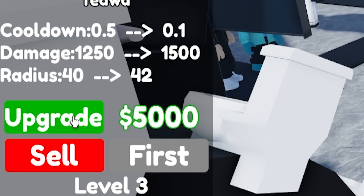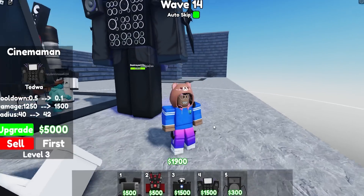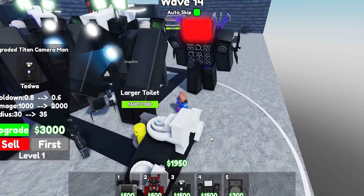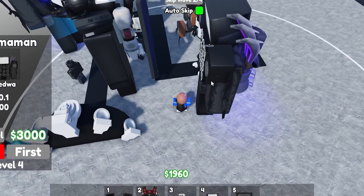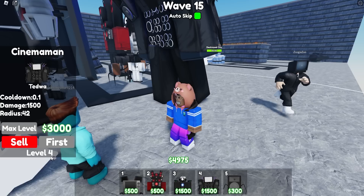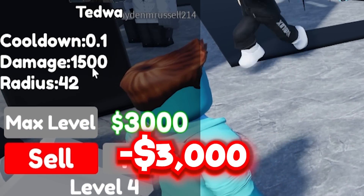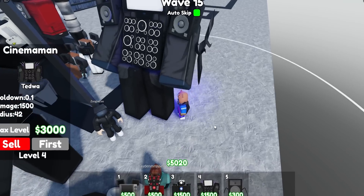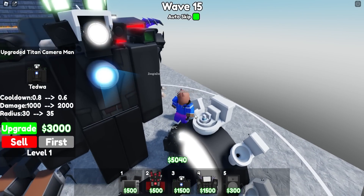Upgrading the Cinema Man for 1,000 does nothing to his damage. Another 2,500 — still nothing changed. On the next upgrade we finally get 1,250 damage. Basically wasted money for just 250 extra damage. I really feel like the upgraded Titan Cameraman is way stronger and much cheaper than spending most of your money on the Cinema Man.